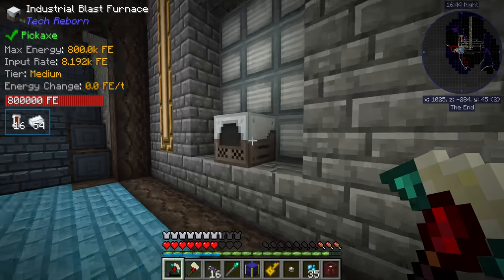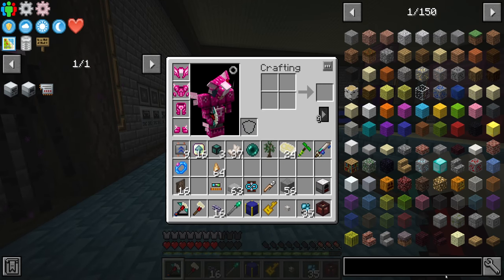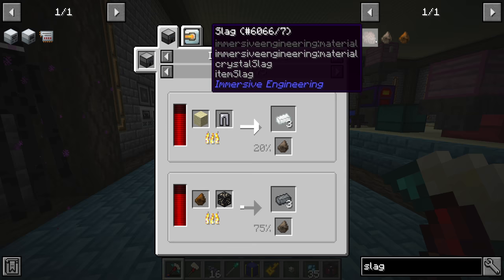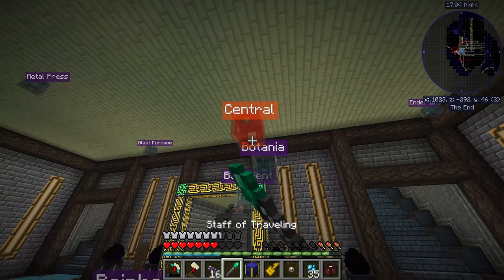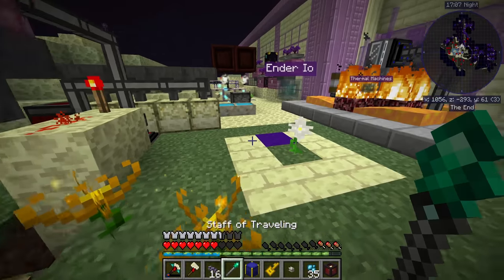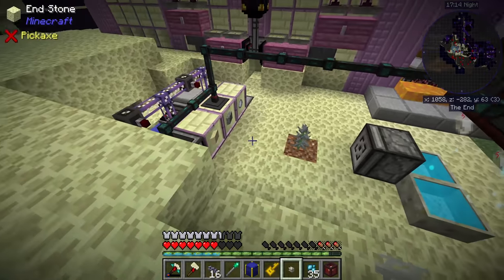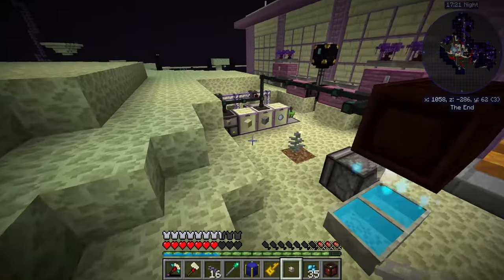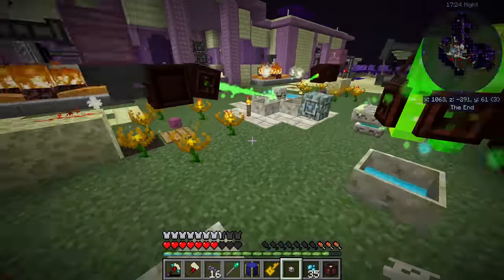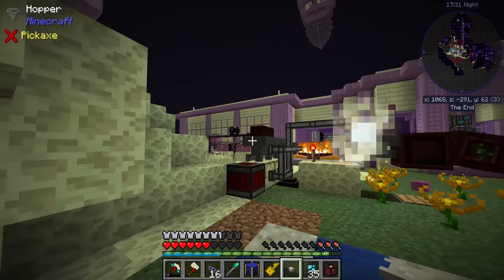Up until now we've been manually putting slag into our blast furnace. I mentioned in the last stream utilizing the induction smelter to mix cobblestone and sand. If we're going to do that, we probably want a better source of sand. Going forward we don't want to make sand with this mana system anymore, because if we're using sand to make slag, silicon, glass, and everything else sand is used for, we're going to really start taxing our mana system — which right now is just 10 endor flames.